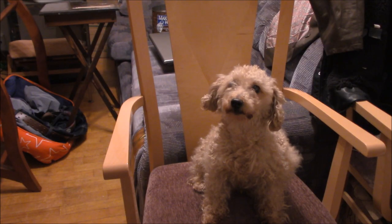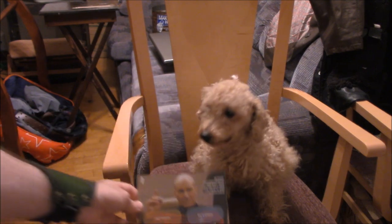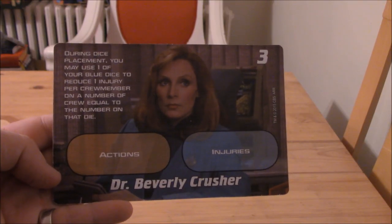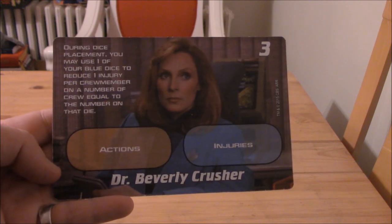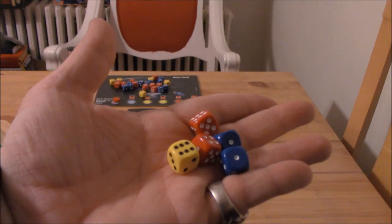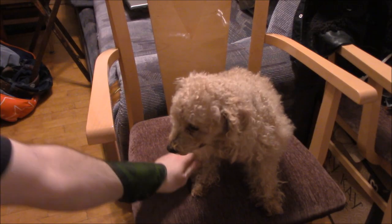First thing we do is pick our characters. My buddy Thor is going to be playing as Captain Picard — there you go, you get to be the captain. And I'll be playing as my Trek woman of choice, the lovely Dr. Beverly Crusher. Each player will be given five dice: two red, two blue, and a yellow. Your dice, sir.